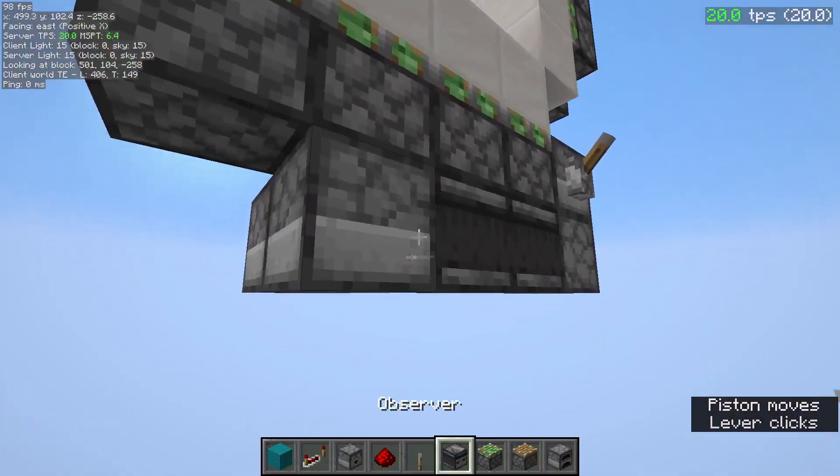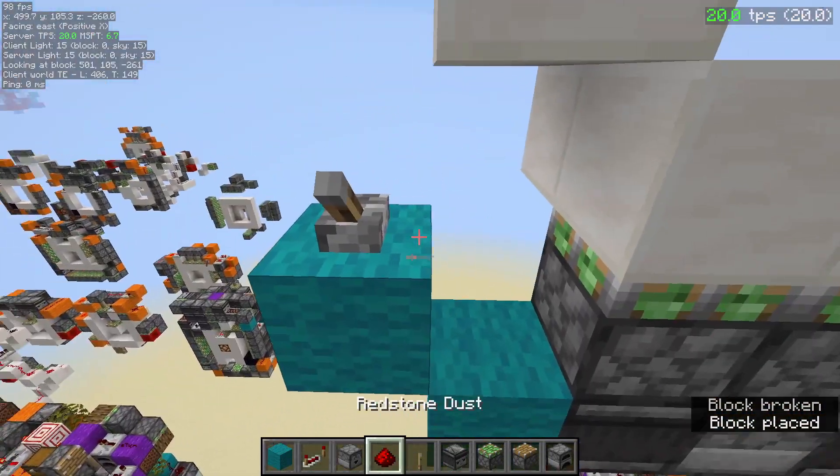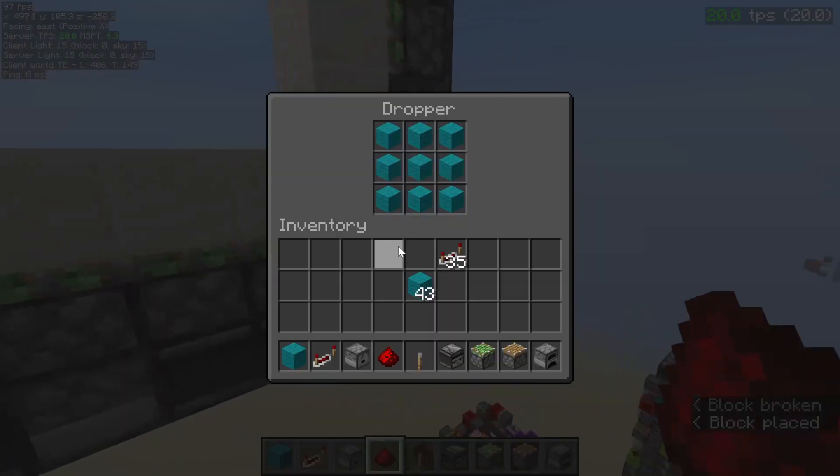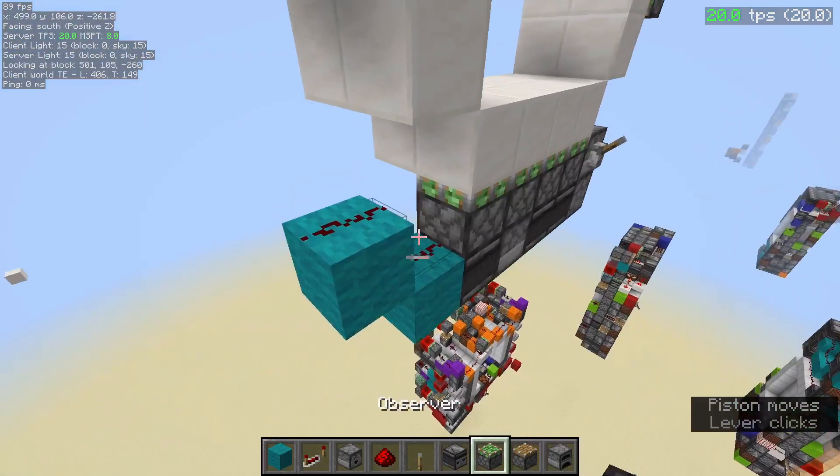That should give us our three droppers. Finally over here you want two redstone dust like this, and that should be your bottom pistons done.